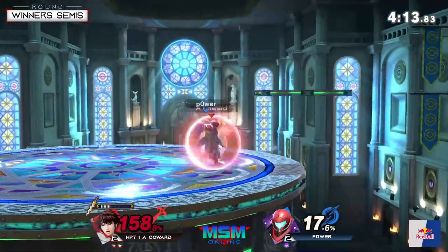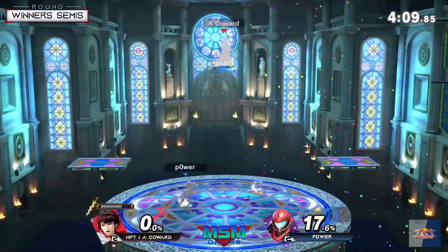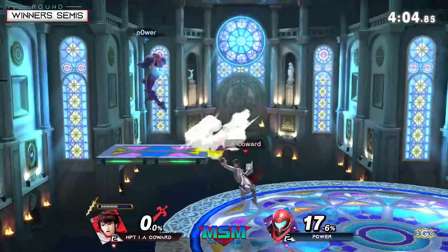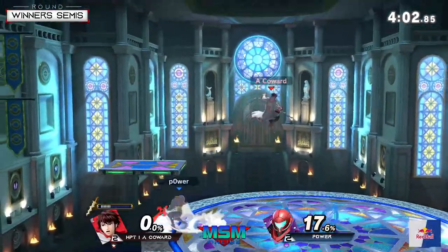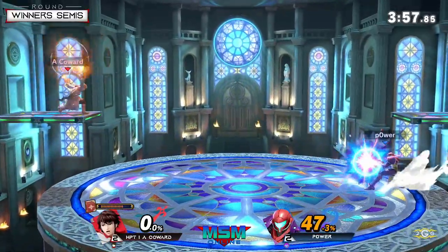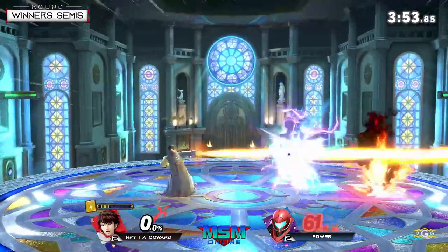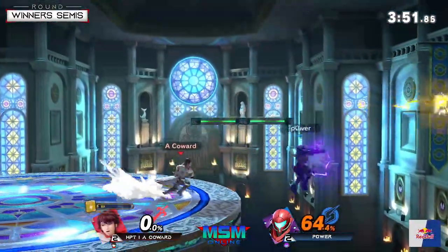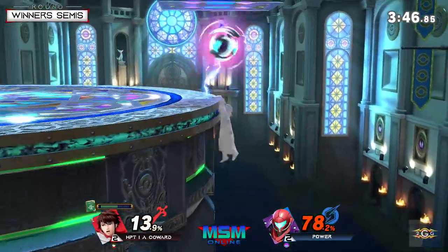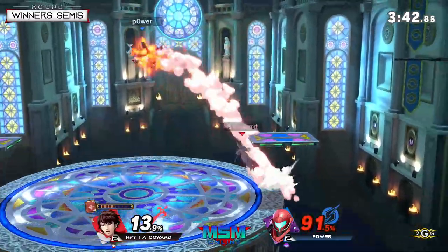No invincibility on the ledge but okay — screw attack is enough. He actually crossed up the DI as well. Really good stuff from Power — only taking 17. That's the second time he's gotten a revenge stock without really taking any damage. Last stock for both players — could go either way. Just going to charge here why not — and the thorn right in his face!